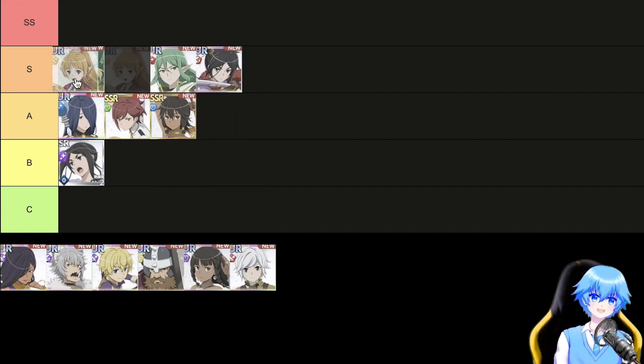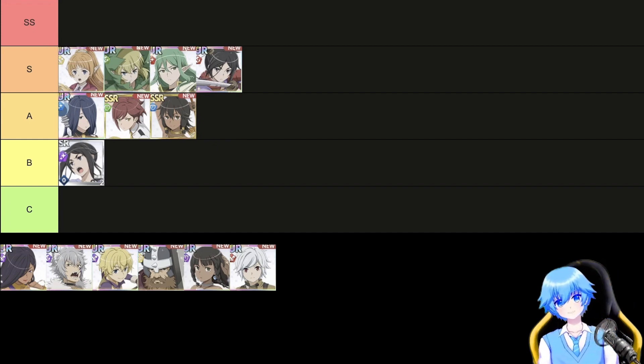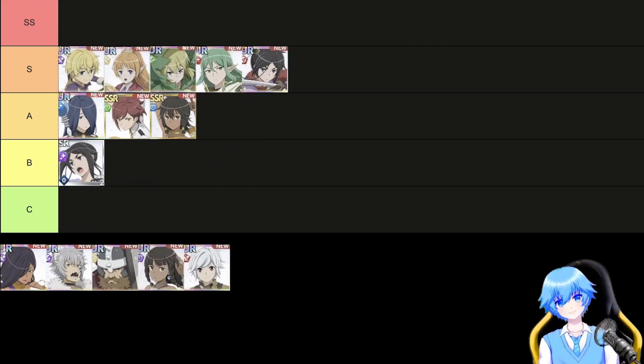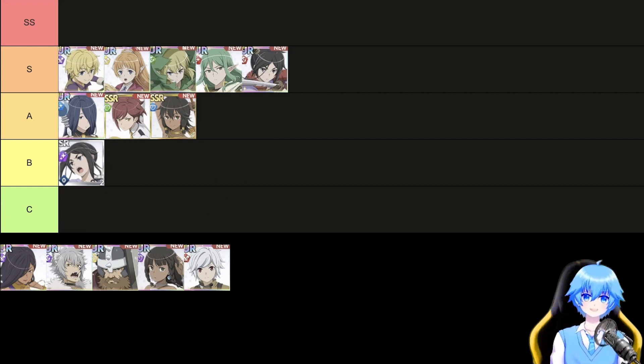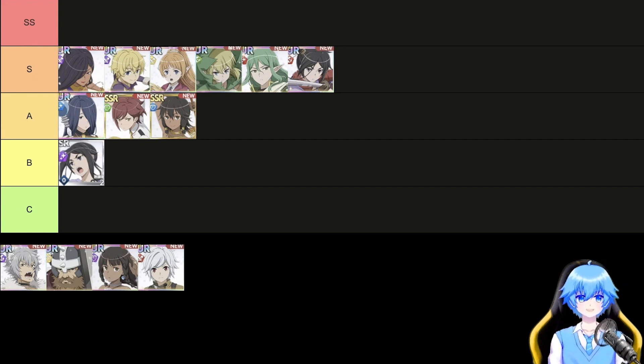Lafia, class attack, element yellow, an attacker who enhances firepower with magical buffs. The ultimate move also reduces the enemy's durability, making it excel in boss battles and more. Fin, class attack, element purple, particularly straightforward and easy to handle. Skill 1 is a circular area attack, skill 2 consists of a 3-hit attack in a forward area, and the ultimate move is a forward circular area attack. Aisha, class attack, element purple, can output firepower through skill 1, skill 2, and ultimate move. The slightly slower attack animation is the drawback.